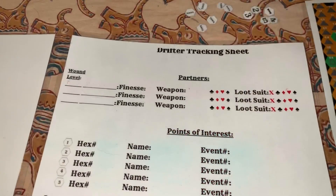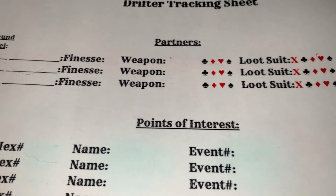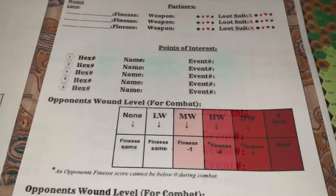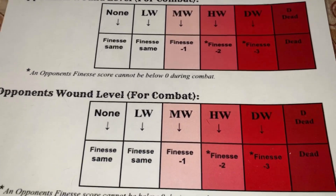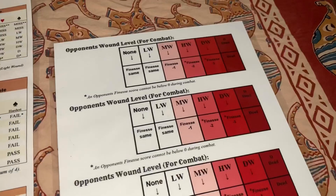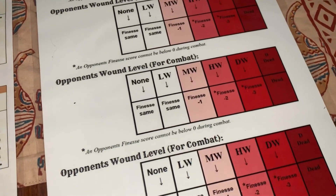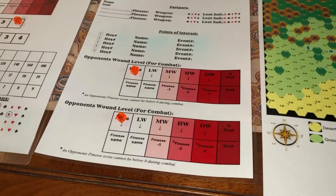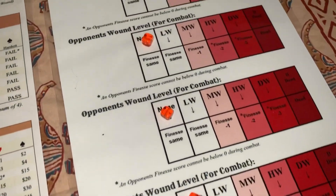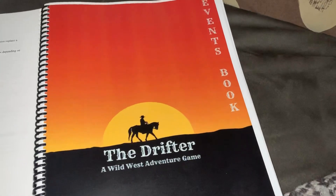Also on page two of the tracking sheet, there's a place to write down any partners you come across along the way, and you can have up to three partners. Finally, page two also has a location to keep track of wound levels for opponents. There's also an extra sheet for tracking more opponents in case you're fighting more than two.